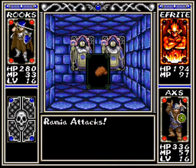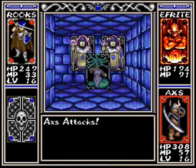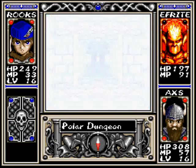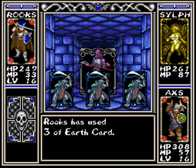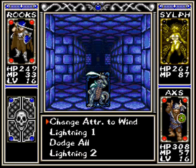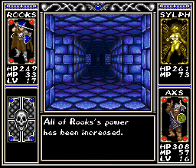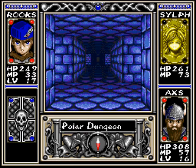Then they'd all be dead. She's tough. Let's just use three earth cards and get it out of the way. There we go, and we gain another level! Restoration of spirit — ooh, HP restore. I'll tell you about that next time.